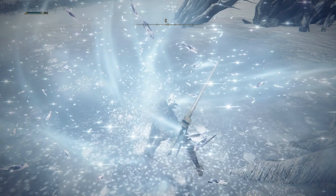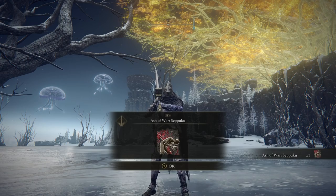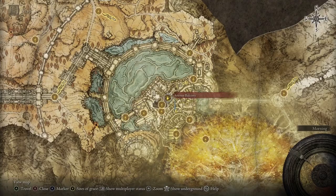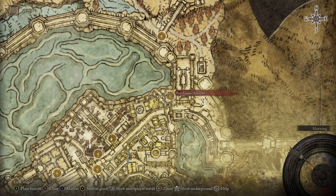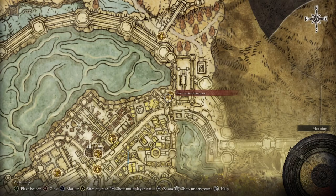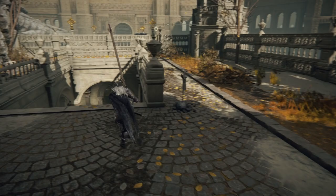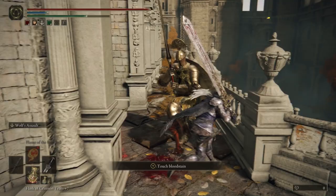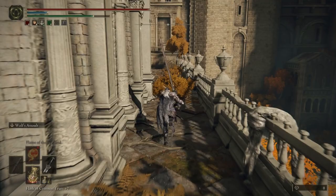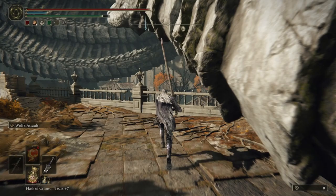For the Lord of Blood's Exaltation talisman, we need to come to Leyndell and go to the catacombs below. The grace I'm standing at is Avenue Balcony on the main road — you enter via the ramparts and make your way to the main road. To get to the catacombs, we're going to go down a well. We turn to the left corner on the left side of the dragon wing, jump straight over the wall, and there's a well right there. Drop down and we are now entering the sewers and underground area.